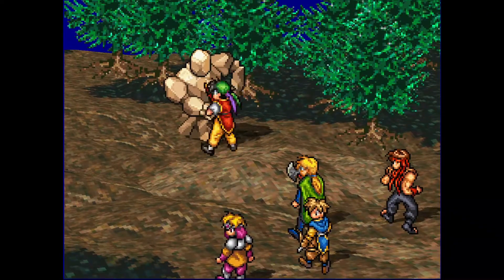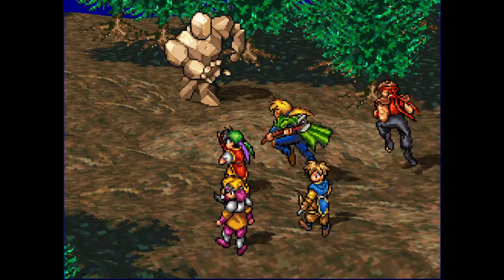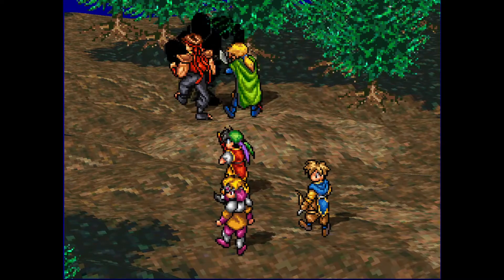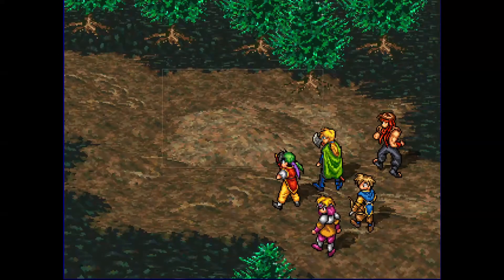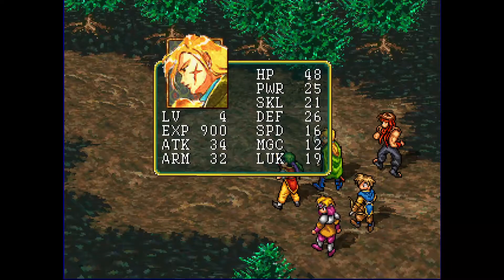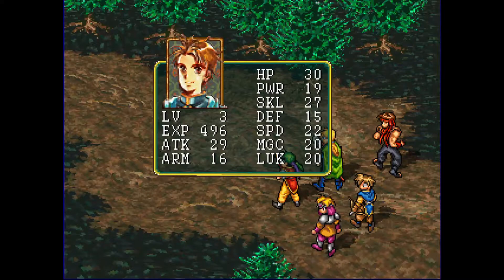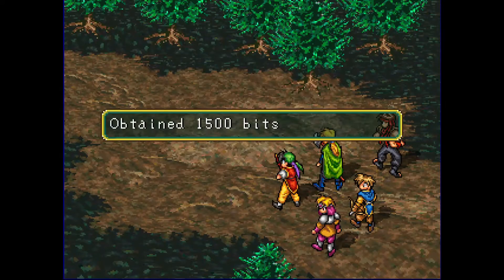The smarter option would have probably been using Ted to heal Gramio because he's faster. Hey, that was the golem — he's not that bad. I think we're all gonna get a level up from that. So we're all level four now.